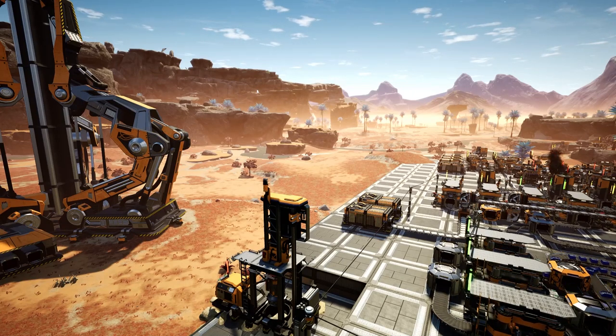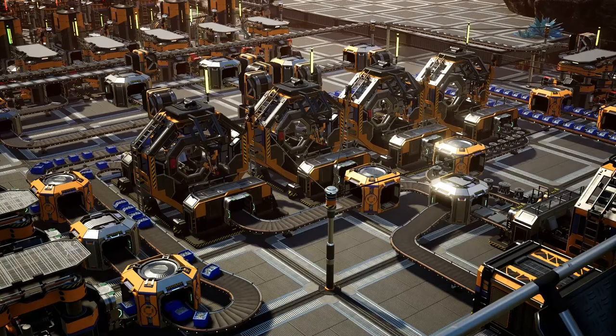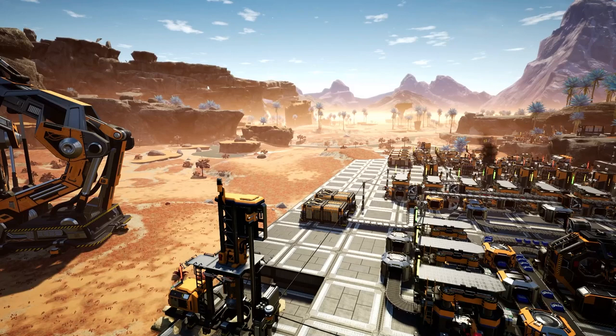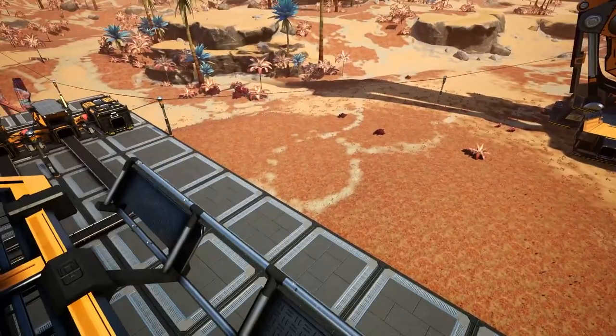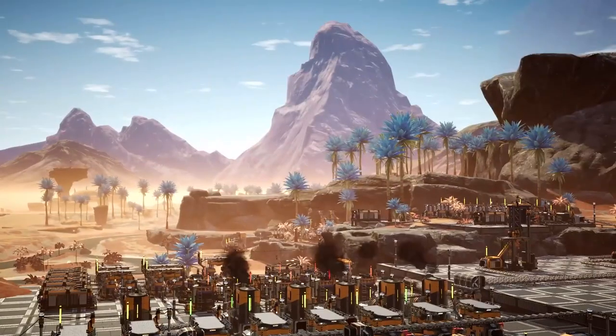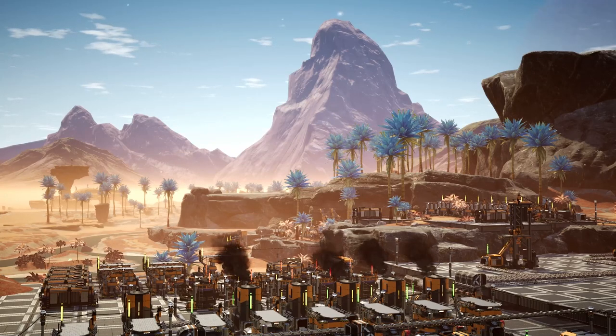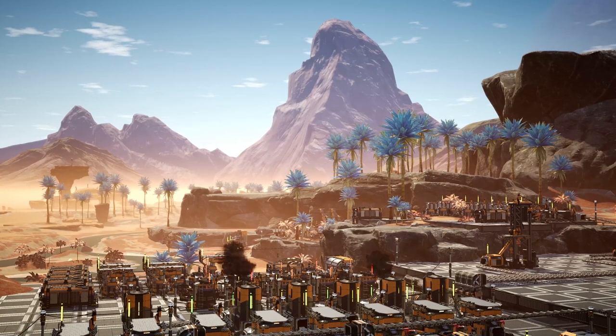I've worked out that due to the 10 reinforced iron plates that we're producing per minute here, we can actually get 3 assemblers. And if we place them over in this section in front of us right now, then we can also grab some more rods from elsewhere. And then when that's being produced, we'll do a little concrete factory here, seeing as we've got limestone coming from the miners over there, which we need to sort out today as well. I guess this calls for another one of those slick timelapses - let's get started.